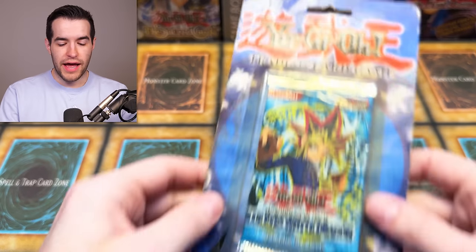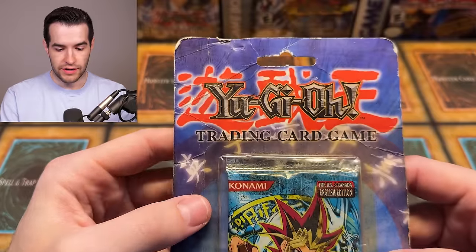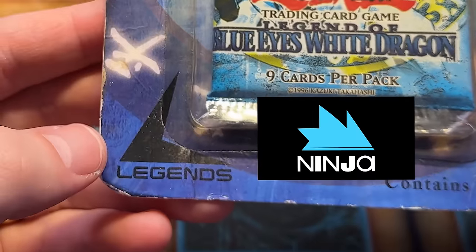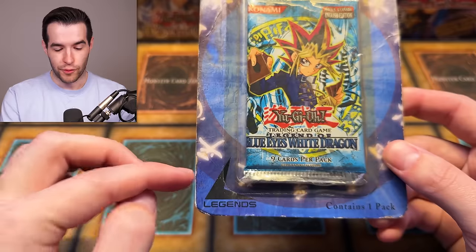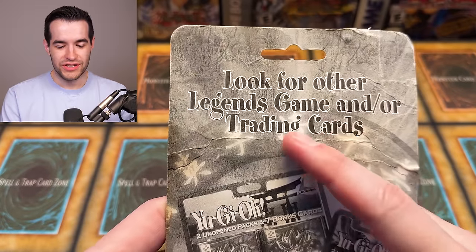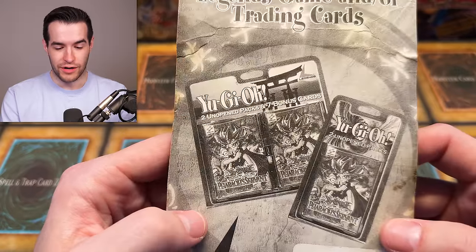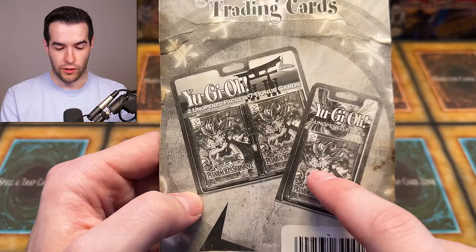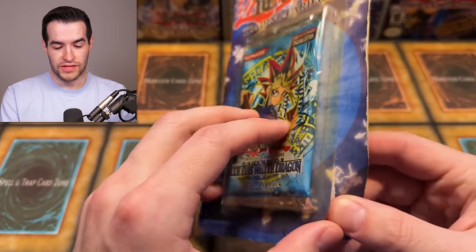Next pack, we have a Legend of Blue Eyes White Dragon pack. Check that out — very nice. It's got trading card game Yu-Gi-Oh on there. 'Legends' — we remember Legends. This kind of looks like Ninja's new logo with the little hair thing. We just figured out Ninja's actually a former Legends employee. It says 'look for Legends games and/or trading cards,' but they don't make any of the trading cards — they just repackage them. I feel like we've definitely opened this before. Let's open this thing up.